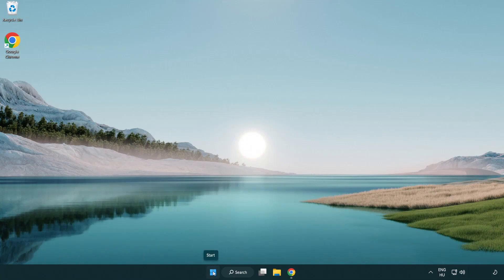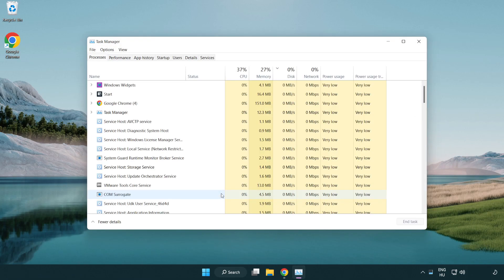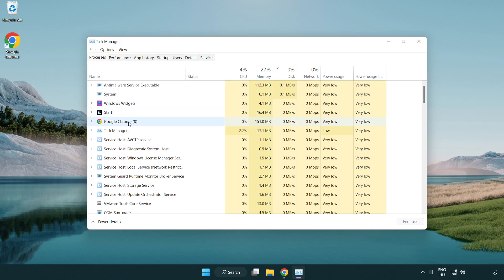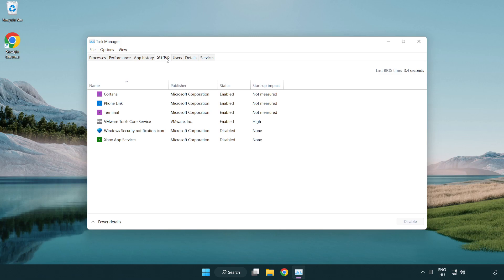Right click the start menu and open task manager. Close any applications you are not using. Click startup and disable applications you don't use. Close the window.